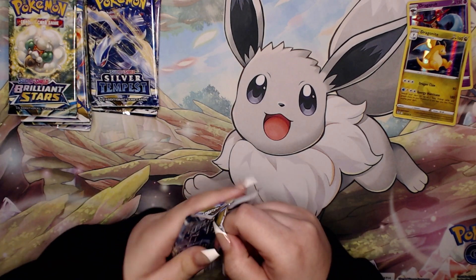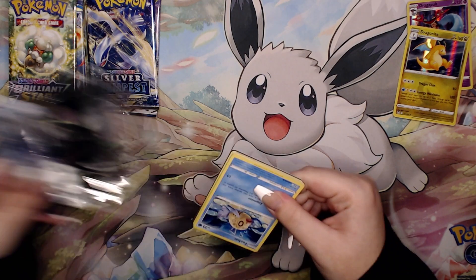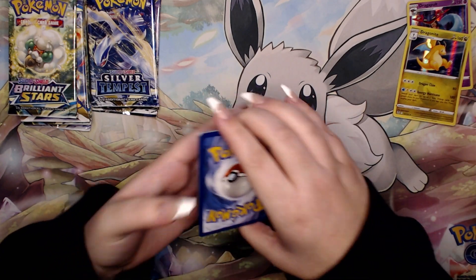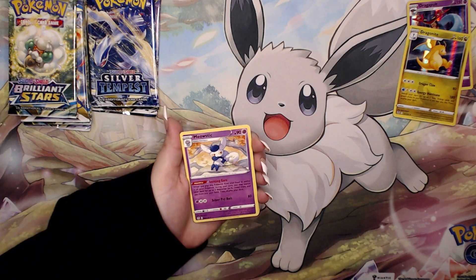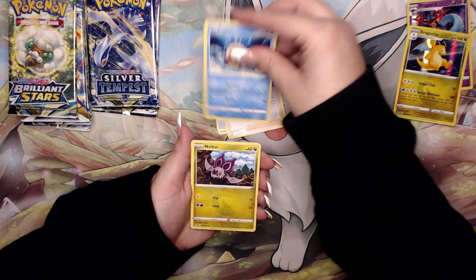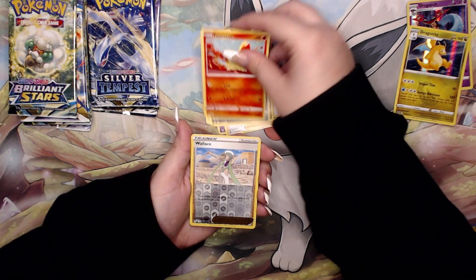Three more packs left of Silver Tempest — not doing too bad. Three packs, two holos. That's relatively good, especially out of collection boxes. These are probably some of the best collection boxes you can get right now because it's two of the biggest Sword and Shield sets based on popularity and the cards inside. We could chase for the Lugia, we could chase for the Charizard — endless possibilities.